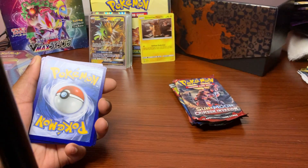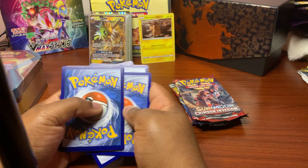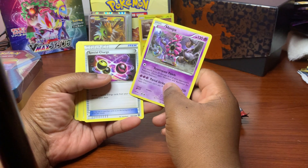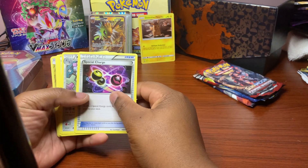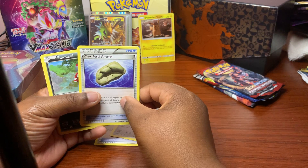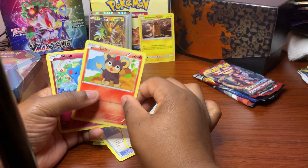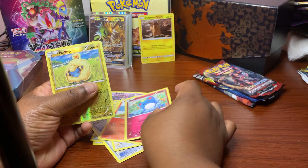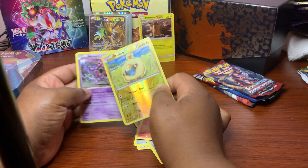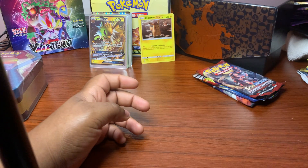Counting the cards - two, three, four. It was actually three. The rare is Hoopa Unbound. Special Charge, Steenee, Claw Fossil, Anorith, Paras, Rufflet, Litleo, Marowak - and the reverse holo is a Mime Jr., and the rare is Hoopa Unbound, which is a holo. Pretty good - you can't choose what you get but Hoopa Unbound is a nice pull.